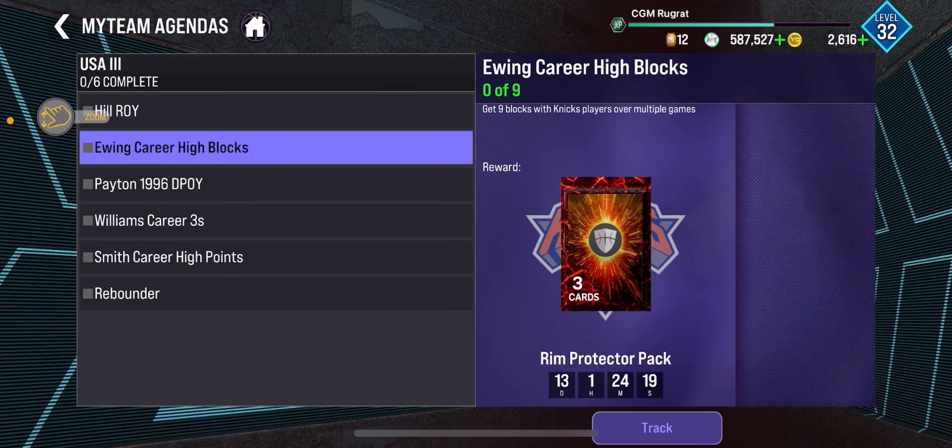What's up YouTube, this is Vani Up Now. I'll be showing you guys how to finish these USA 3 challenges fast for a free invincible equal chance pack. That includes Grant Hill, Gary Payton, Derron Williams, Patrick Ewing, Steve Smith, and Vin Baker.